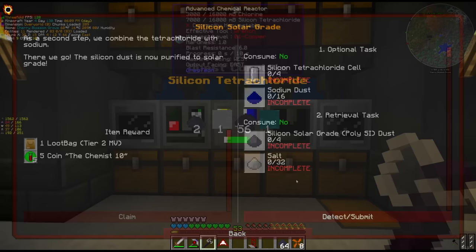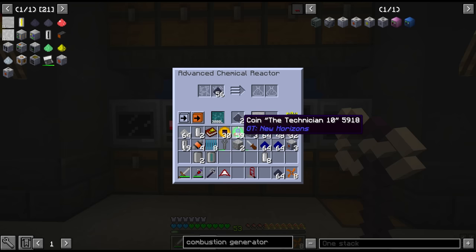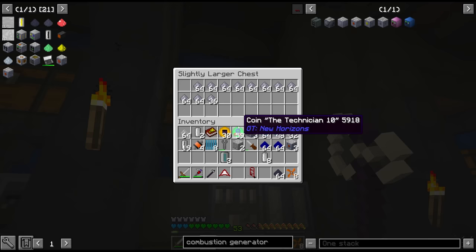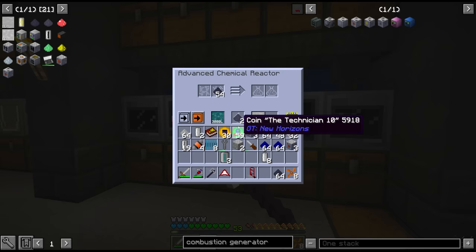Now with silicon tetrachloride we need to make silicon solar grade dust, and this is where the sodium comes in. I want to make as much as we possibly can at this point - we have quite a lot of chlorine to work with. Wait, did we use all the rock salt already? Maybe we don't have as much chlorine as I thought. Oh, I guess I used the rest of it for iron chloride.